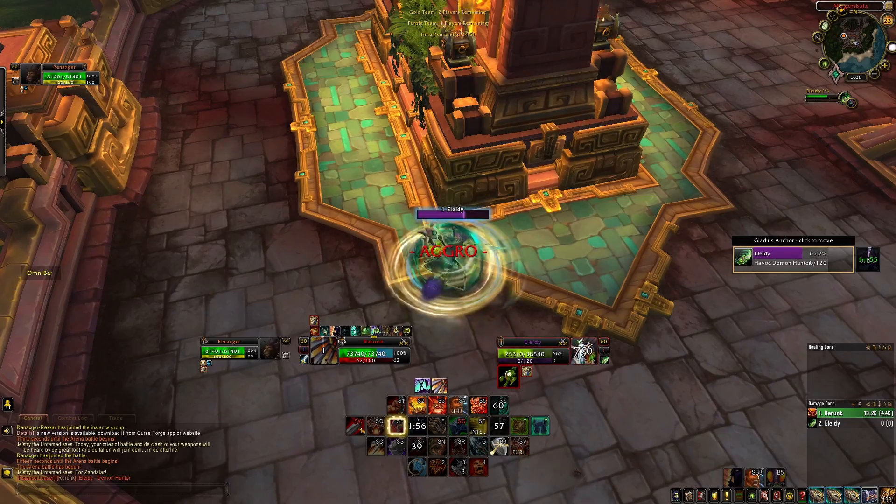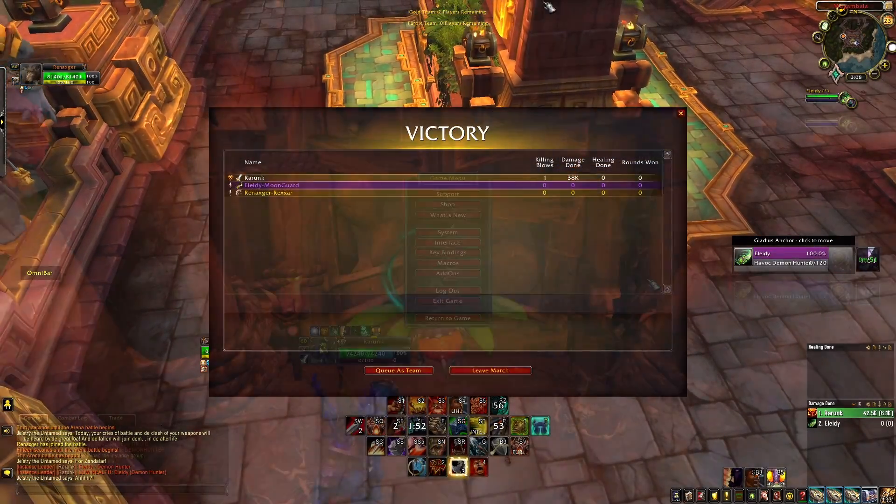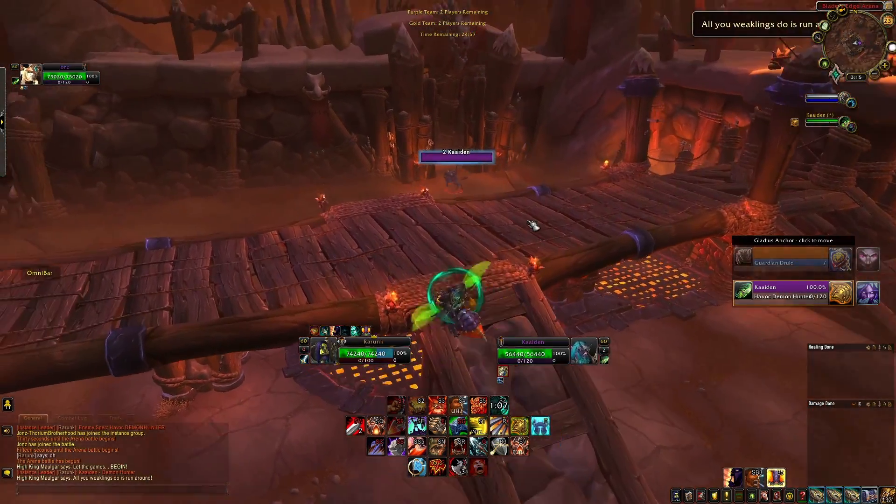The best Fury Warrior Covenant is going to be Necrolord. This gives you Fleshcraft and Necro Banner. Banner gives you 400 mastery on use and increases movement speed, but if you play Double Charge then that doesn't matter.